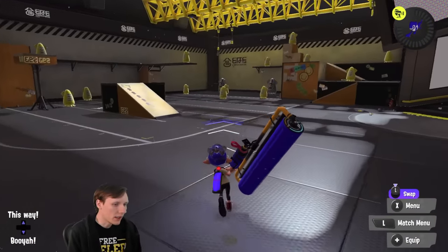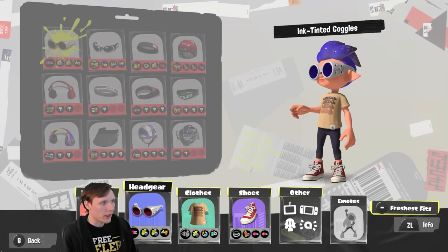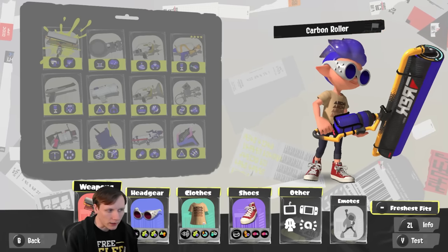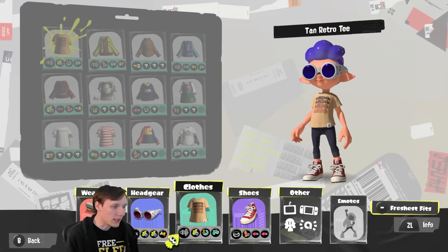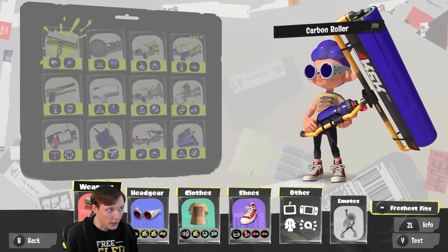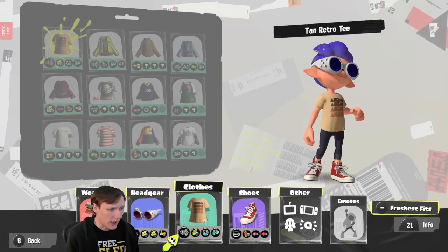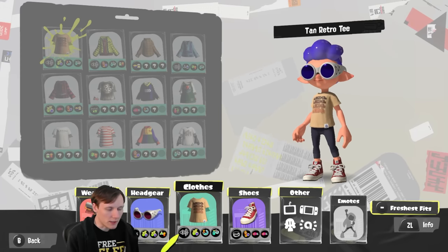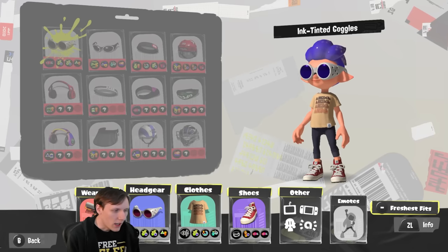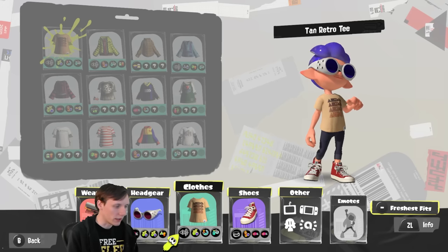The build we're using — I think this is one of the weapons where gear does unlock the play style a little bit more than most others. You definitely want Ninja Squid on a roller that is playing aggressively — so primarily the carbon roller and the splat roller. Along with Ninja Squid, in order to move into position quickly and aggress on players, you're going to want a good amount of swim speed, partly to counteract the Ninja Squid, but also because going zoom is really good on these weapons.